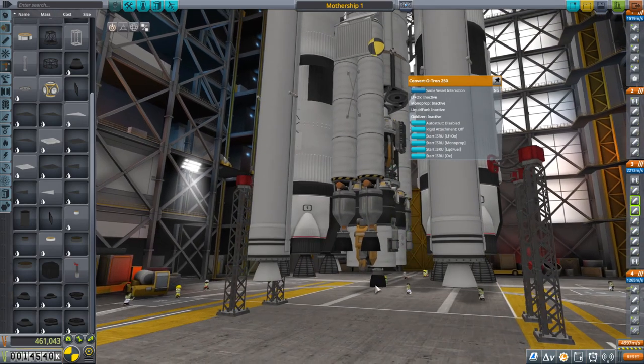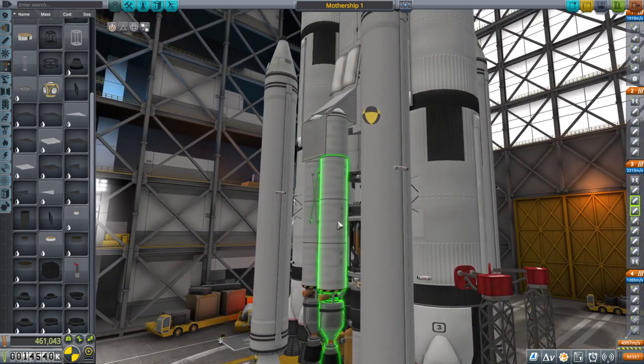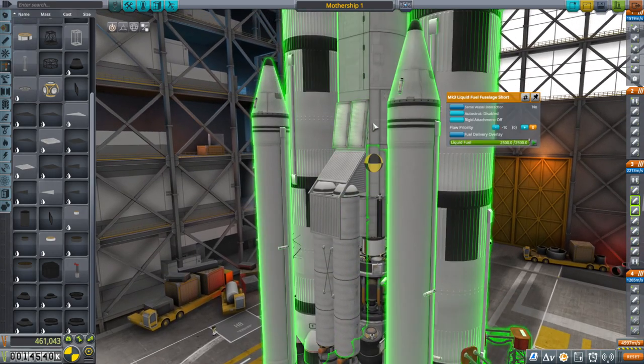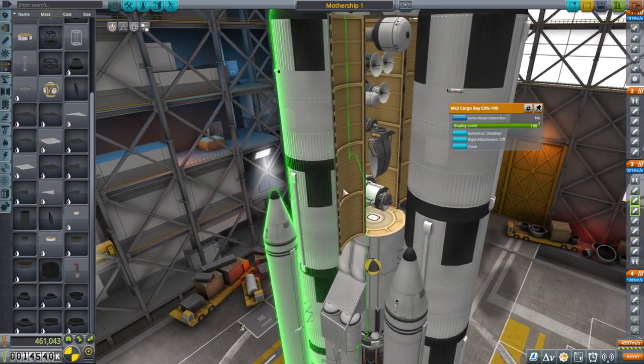The lander can be used in parallel with the other four Nervs. We have additional liquid fuel on the main ship, and a cargo bay with various probes.